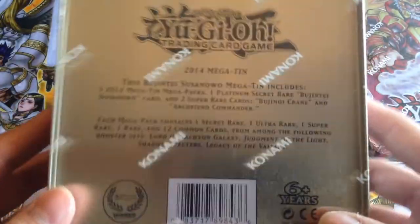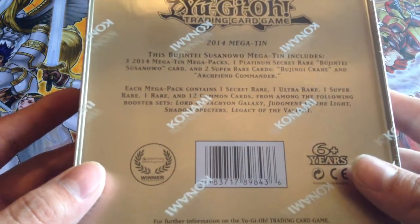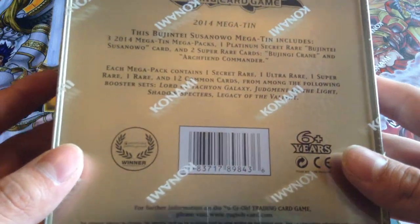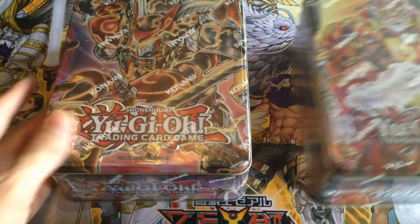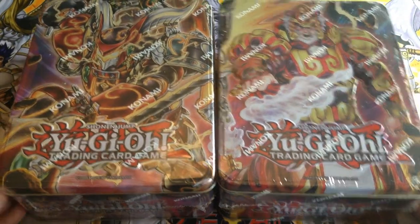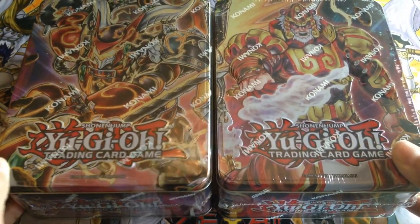So what we get in this tin are 16 cards: 12 common cards, one rare, one super, one ultra, one secret. The set list covers Lord Attack on Galaxy all the way to Legacy of the Valiant — no Primer Origin, unfortunately. It would have been pretty nice to see Primer Origin in this set. I don't really know why it's not in this set — it's very possible that Konami already had the set list done before Primer Origin was even released.